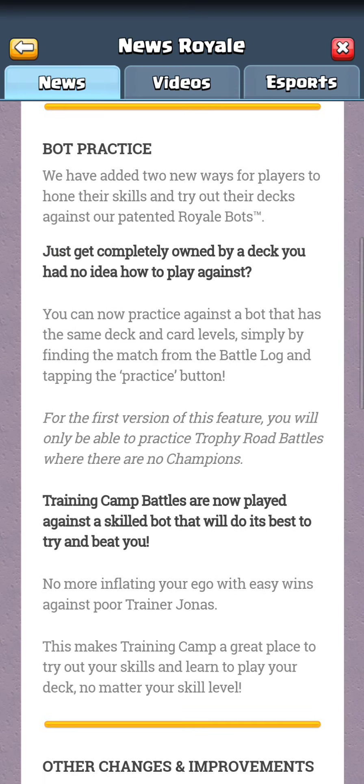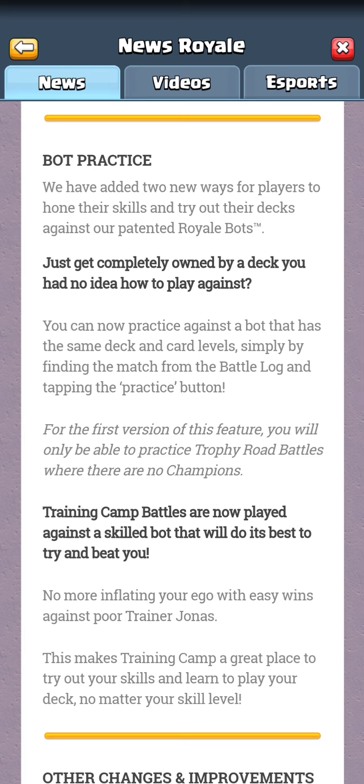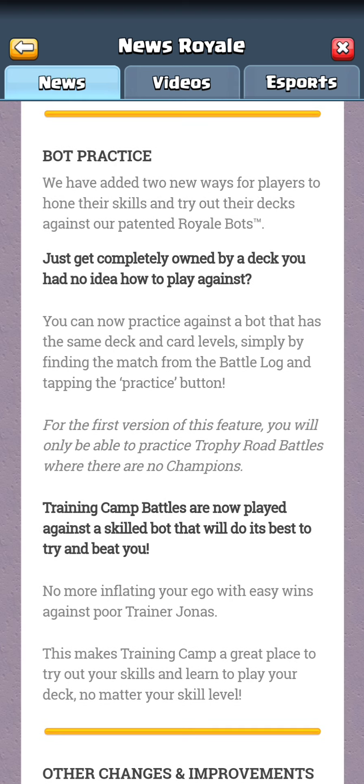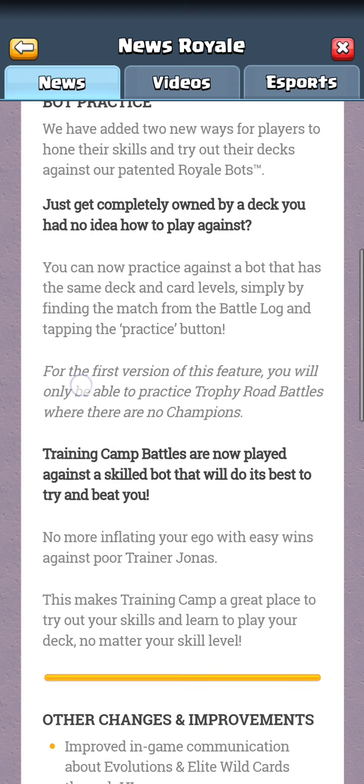Some of the additions in this update: bot practice. They've added new ways for players to hone their skills and try their decks out against their patented Royale bots, which I think is really cool. This is only available on Trophy Road without champions, so it's a bit restricted in its implementation right now. They also improved the training camp bots, and it's going to be a better place to hone your skills no matter what your skill level is. Training camp seems to actually be good now.